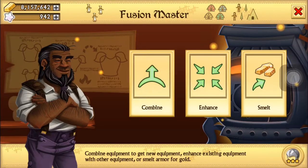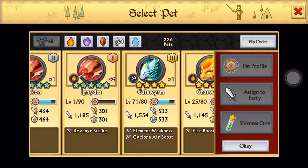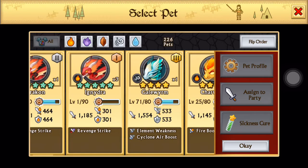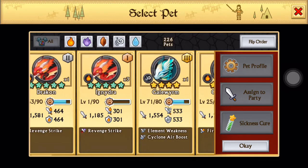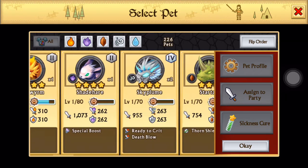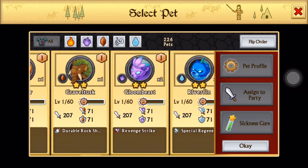Let's look at the pets that I have on this account. Not too great, but it kind of works so far. The tracon is the best one I have, along with the gillworm — fire and air. That's pretty much it for the good pets; the rest of them are super rares and stuff.